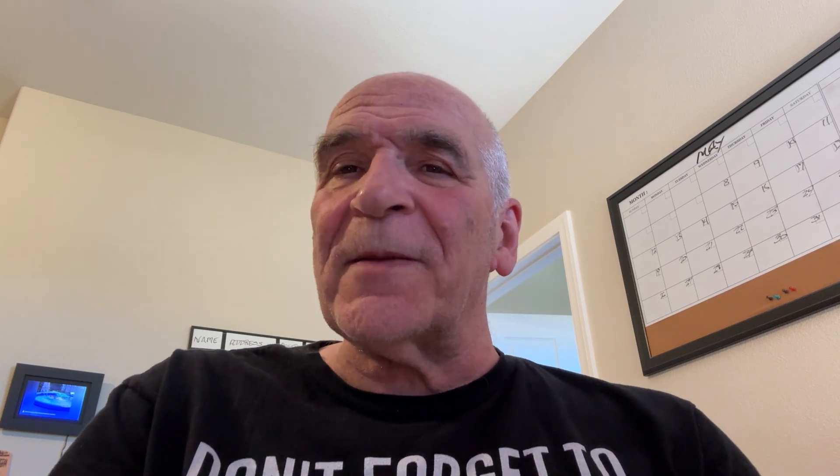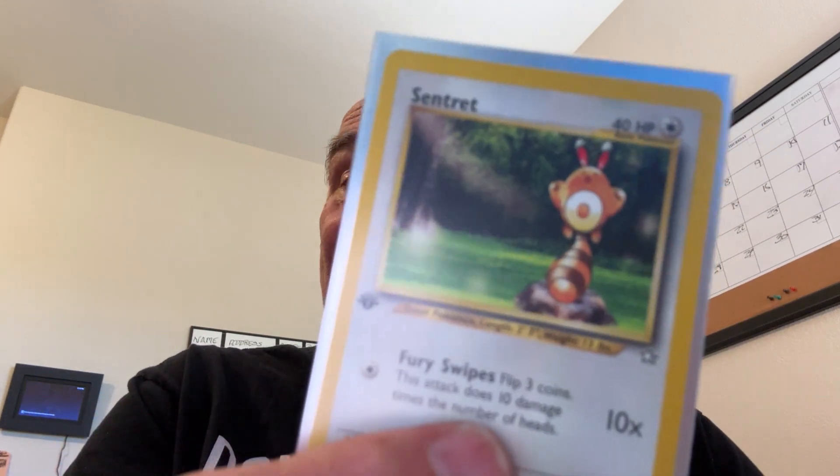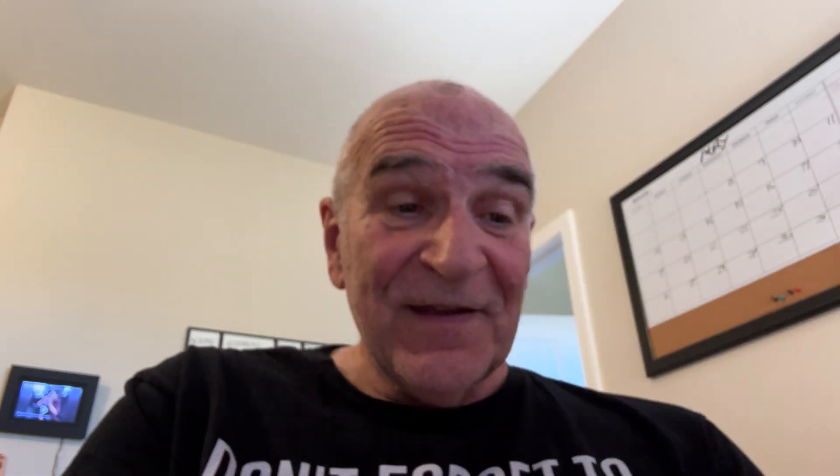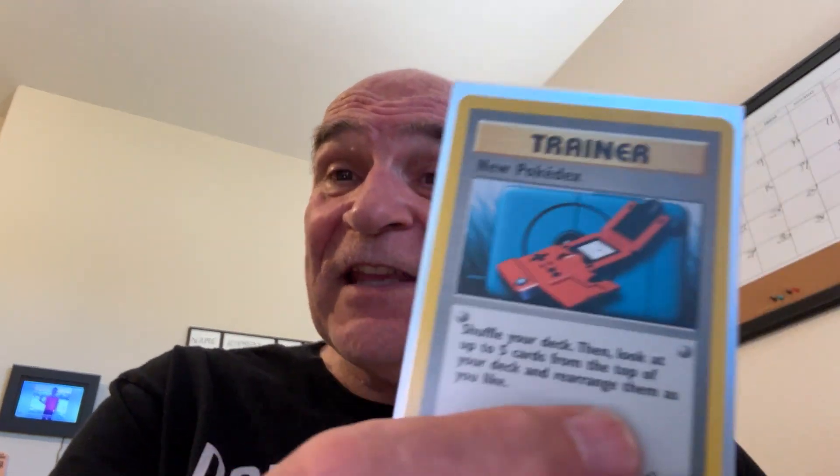These are from the first edition Neo-Genesis, and there's a good amount. Chinchou. Girafarig. Hoot-Hoot. Hoppip. Ledyba — which is a ladybug. Natu, N-A-T-U. Oddish. Sentret. Spinarak — still around. Sudowoodo — they're still around. Sunkern. Swinub. A trainer — one that I didn't know, we weren't good friends.